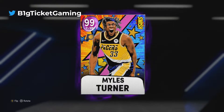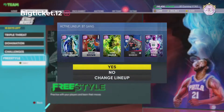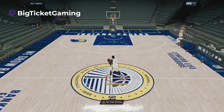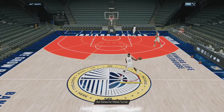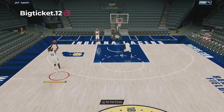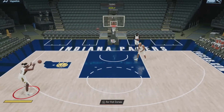We got to take him to the freestyle so we can check out his size and animations. Miles Turner has hot zones everywhere except for the top of the key, and he has a jump shot 71 on very quick — it's a very nice release. A lot of people don't talk about Miles Turner in terms of being a good 2K player, but he's always pretty decent in my eyes every single year in 2K, especially since you can get this card for free.